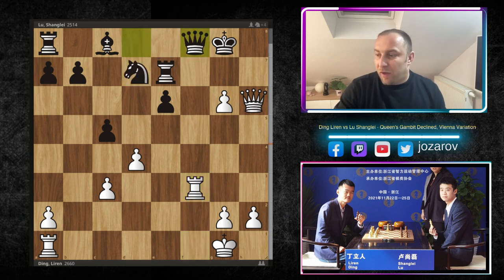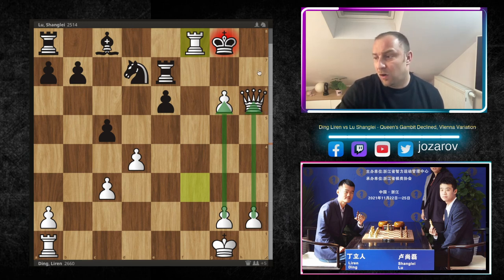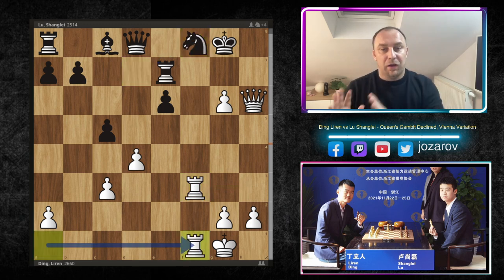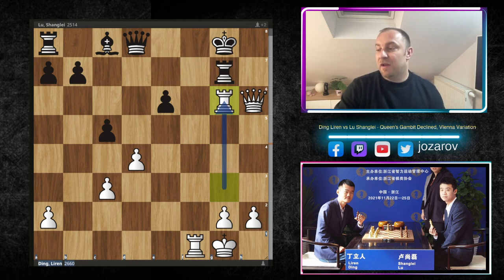In the game, knight to f8 was played by Lu Shang-Lei. Now rook from a to f1 — all of white's pieces are participating in the attack; this is simply undefendable. In the game we have knight to g6, and now a beautiful move by Ding: he didn't take the knight immediately with check, he played first rook to g3. After rook to g7, rook to g6 by Ding, and in this position Lu Shang-Lei resigned. If you play rook to g6, then queen to g6 happens, you have to play king to h8, and rook to f7 threatens checkmate — a really wild finish.